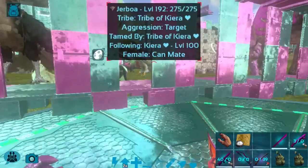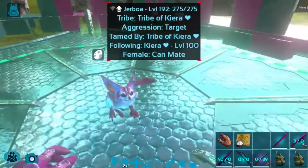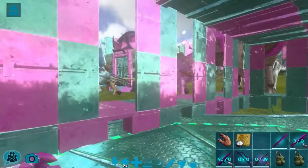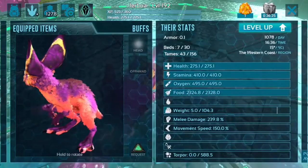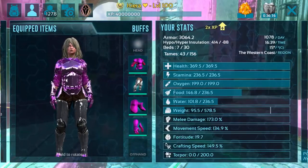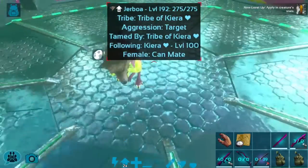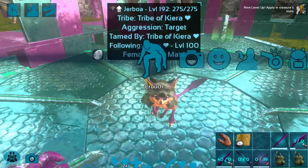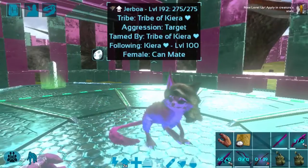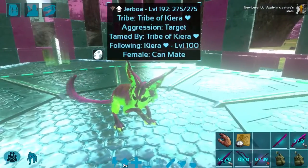Now that we've tamed one and I've shown you how to do that, I'm going to log in to my other server just so I can show you some of the hats they can wear, since I don't really have any hats on this server. Actually wait — I can take off my hat. Let's see what she looks like with a wolf hat on. Oh my gosh, that is super cute and quite hilarious. We'll take that off and I'll bring you back once I'm on my other server.